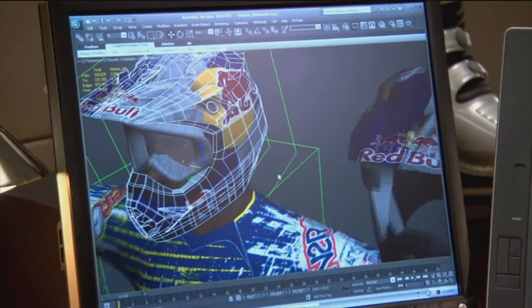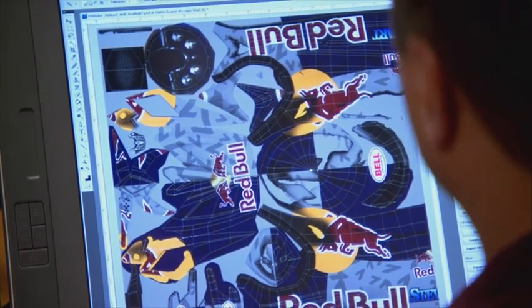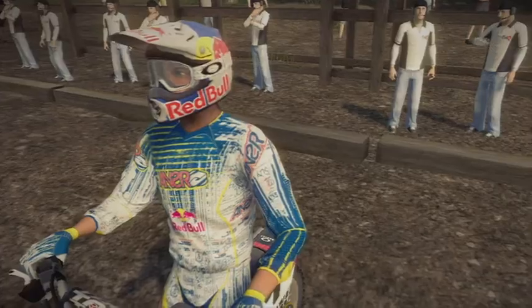We take the reference and we build a 3D object. Once we do that, we reapply it in 3D and get a finished helmet that we can actually use in game and put on a rider.